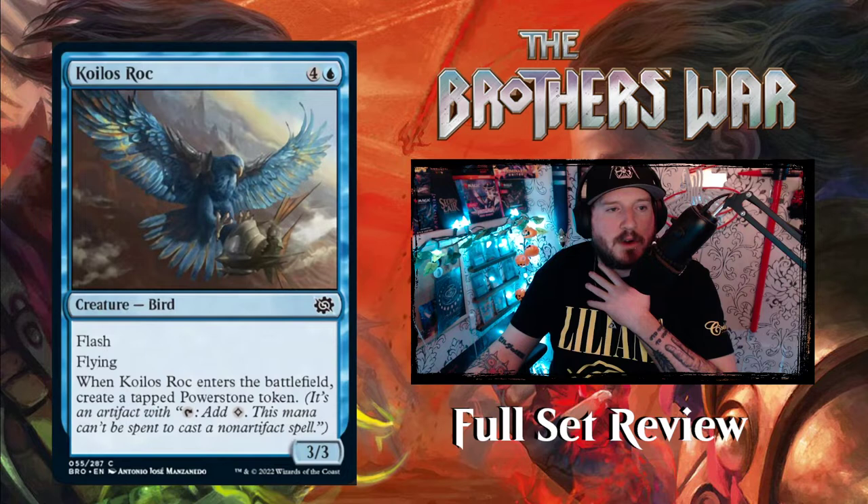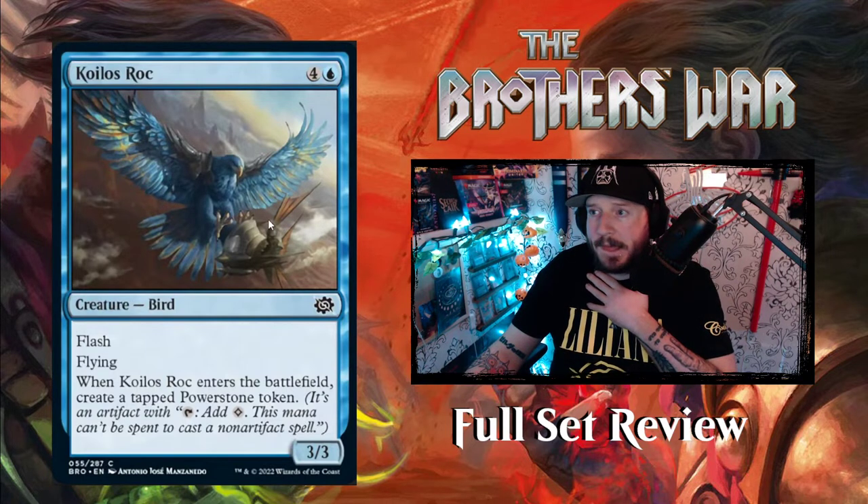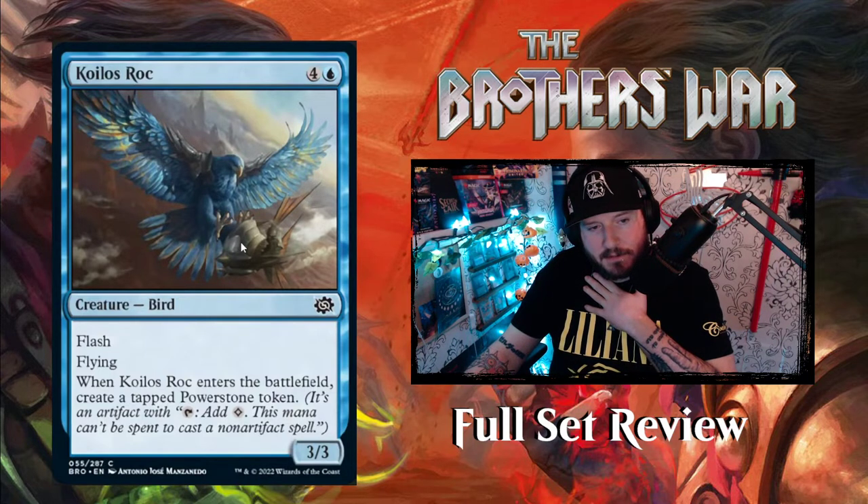Next up we've got Koilos Rock — four and a blue for a three-three bird creature with flash and flying. When it enters the battlefield, create a tapped power stone token. Look at this giant blue bird — look at the size of this ship in comparison, it's like a thopter or a heli-jet thing.